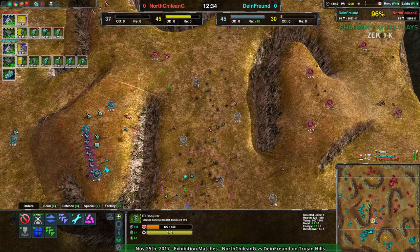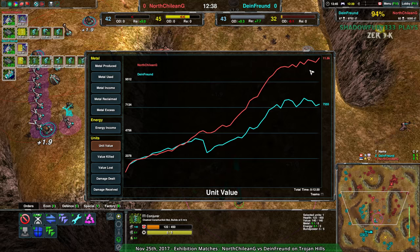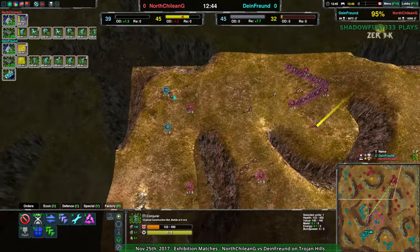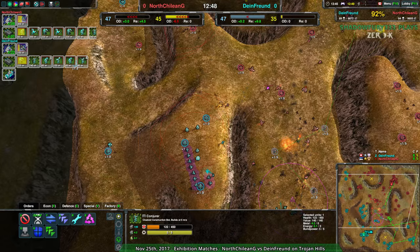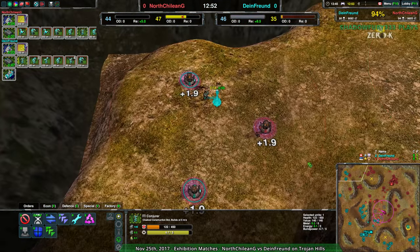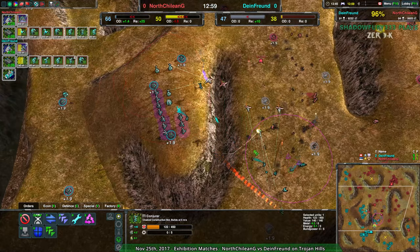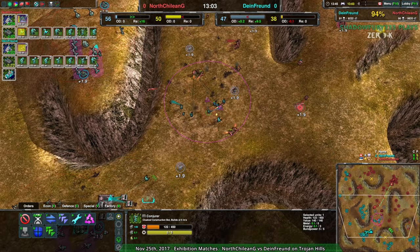Dimefront is actually evening things out as far as Metal Destroyed goes. But in terms of overall unit value, North Chilean G is way ahead — so much more money invested in their army. Dimefront is doing everything they can to take everything they can, even taking things right next to North Chilean G's base — losing these Metal Extractors over to the northwest. That's almost rude, it's clever, but it's almost rude. Honestly kind of funny.